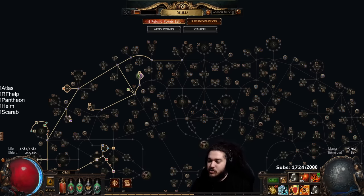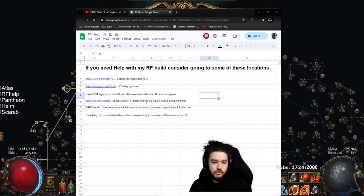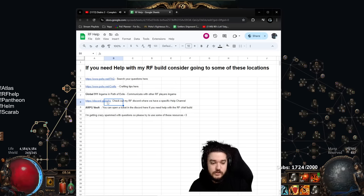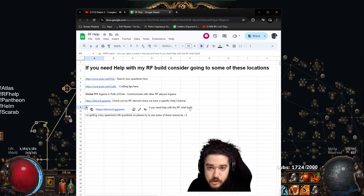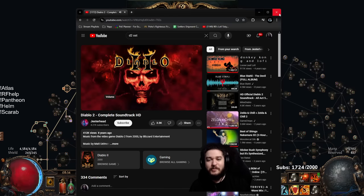There is one more place I want to plug because I'm getting bombarded on my stream. If you come over here there's a Google doc - if you use the RF help command in my stream it'll basically tell you to come to my website, search your questions there, fox.net slash crafts for crafting tips, global 911 in-game in Path of Exile where you can communicate with other RF players in our own global chat. Also my personal Discord, the ARPG Vault, which is another Discord - discord slash ARPG vault. Hope you guys had a wonderful time and I'll see you guys all tomorrow. Take care everybody.